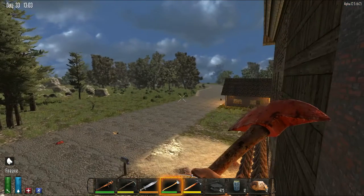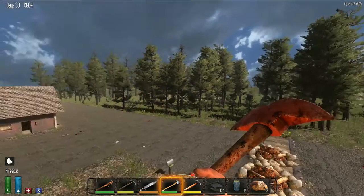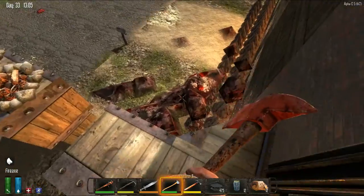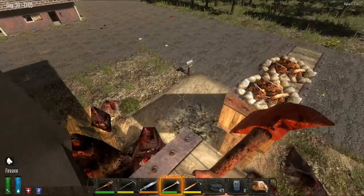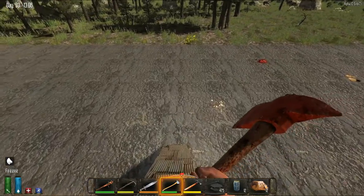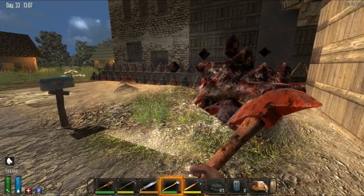This is 7 Days to Die, episode 30. I wasn't planning on doing an episode right now — I was going to get a whole lot more done — but I wanted to show you the horde that I was just attacked by. It was some sort of mega horde, and when this happens, I want to show you the cleanup that you have to do afterward, because it's just a monumental mess.